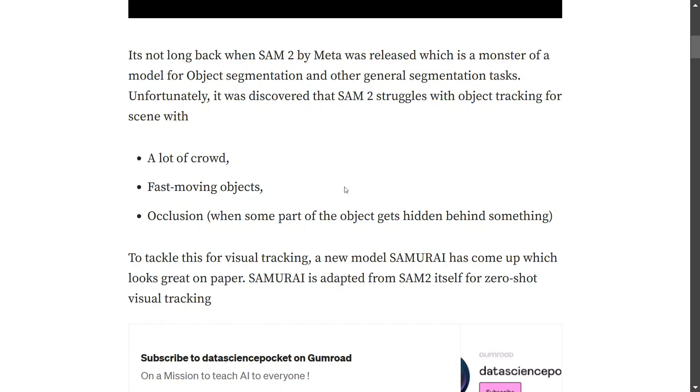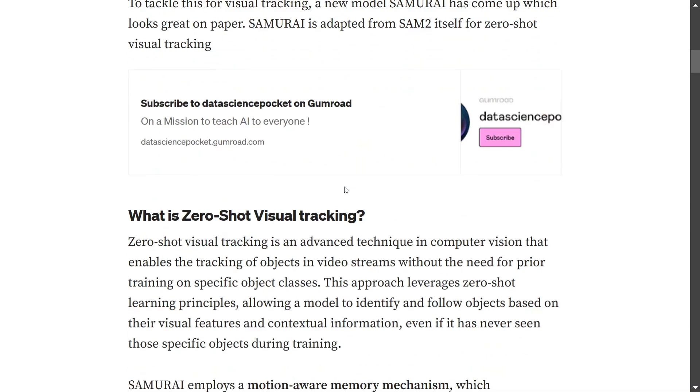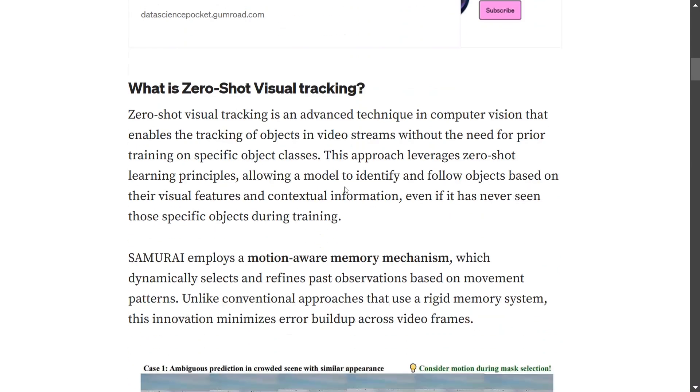Samurai is an adaptation of SAM2, but a more refined version for object tracking. The paper claims it to be one of the best zero-shot visual trackers. Zero-shot visual tracking means it can track objects in video streams without needing prior training on specific objects — if you put it on a random video, it should work quite smoothly.